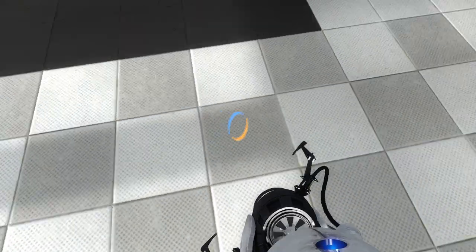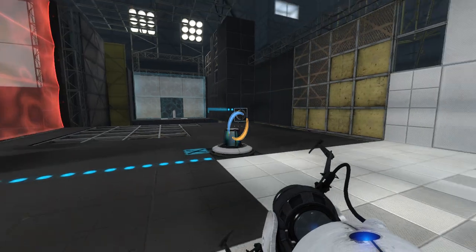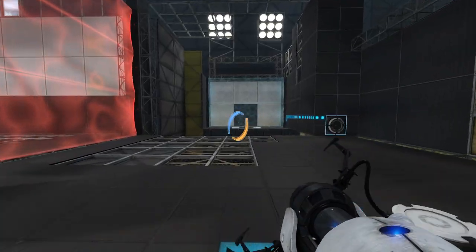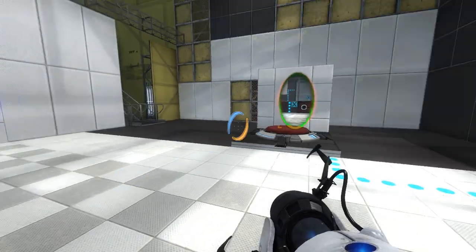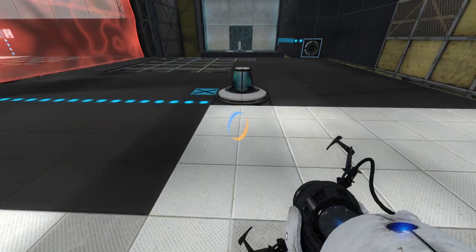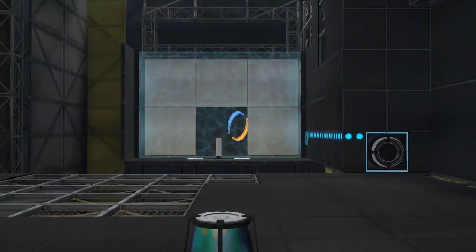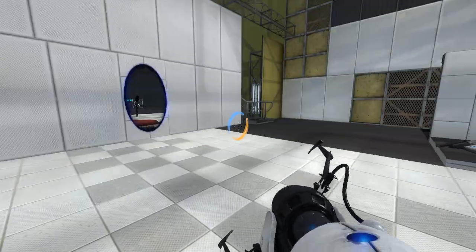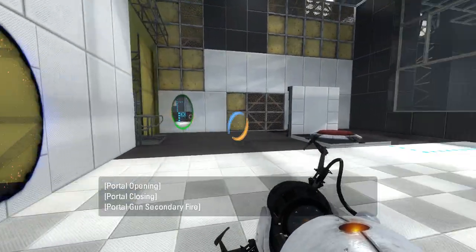Oh okay, this was deceptive. The checkerboard pattern threw me off as to where the laser lined up with. Thank you for the aim assist. And then... what? Because there's intentionally no portal surface to line up with this — not even on that side. Interesting. Well, there's a portal surface to line up with this. Let's try that out.